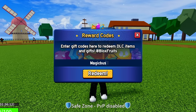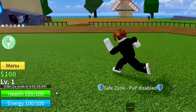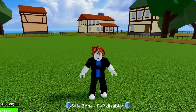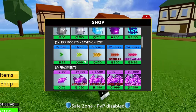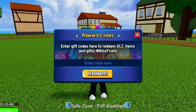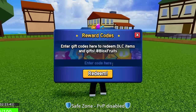The next code is 'magicbus' — M-A-G-I-C-B-U-S. Boom, success! That gives about 20 minutes of double XP — we're now at two hours. That's insane value; looking at the shop, that's roughly 200 Robux worth of double XP just from codes so far. After that, redeem 'jcwk' — J-C-W-K — for another 20 minutes of double XP.